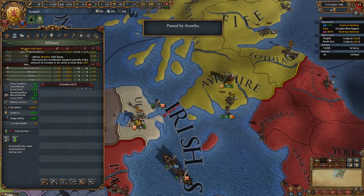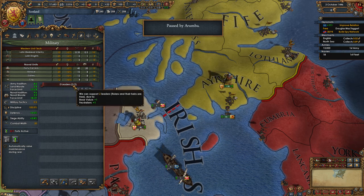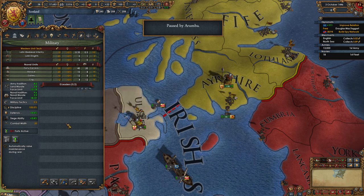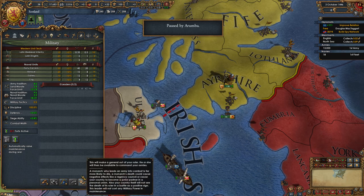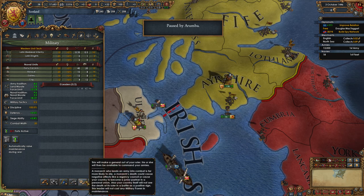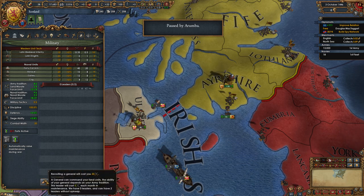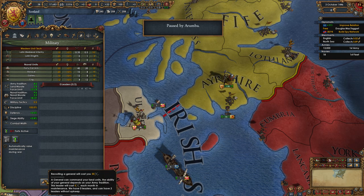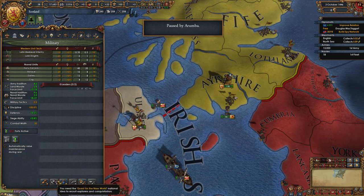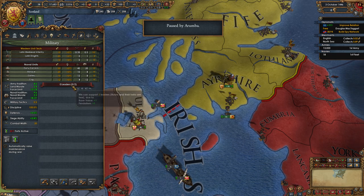Press F1, then press the comma key to go to the military tab. You can see below the unit information there's a slot that says zero leaders — zero out of two. So we're allowed two leaders and currently have none. At the bottom there are three buttons: recruit a general, recruit an admiral, and make your ruler into a general.